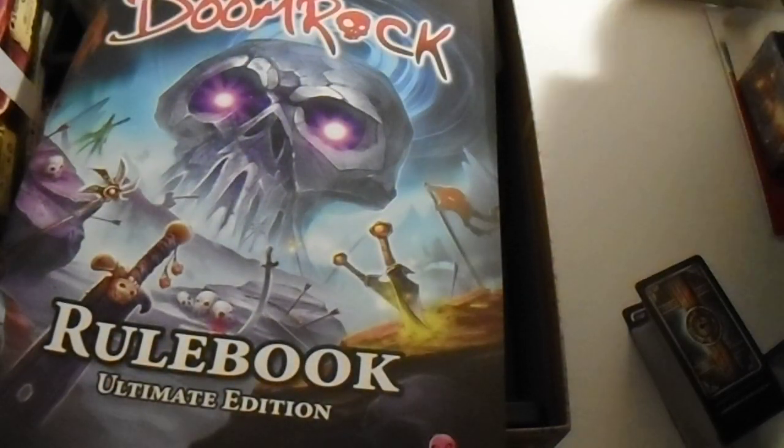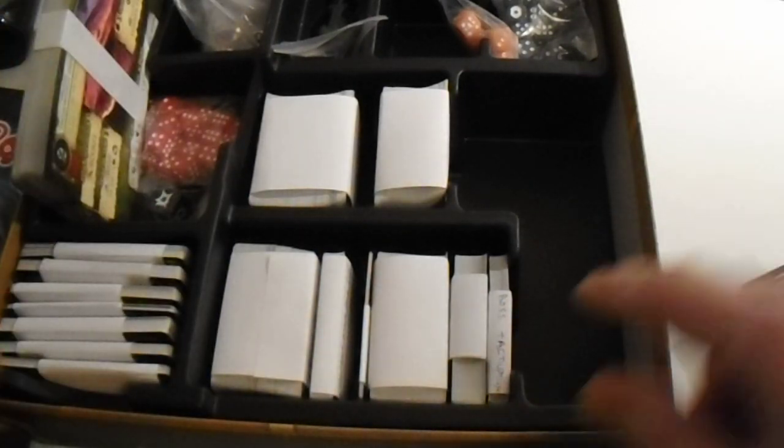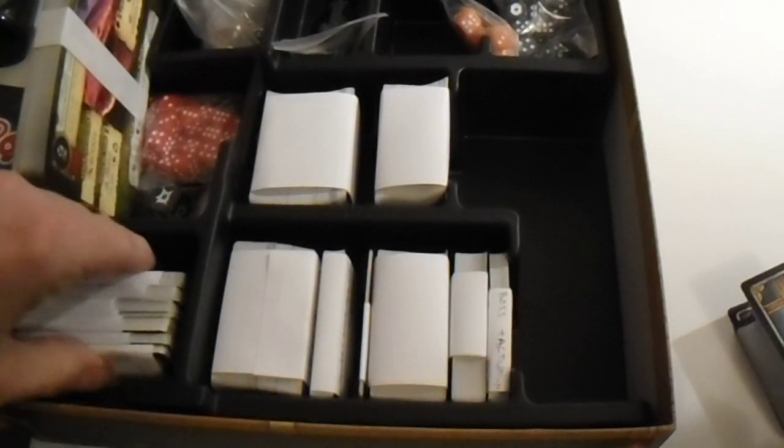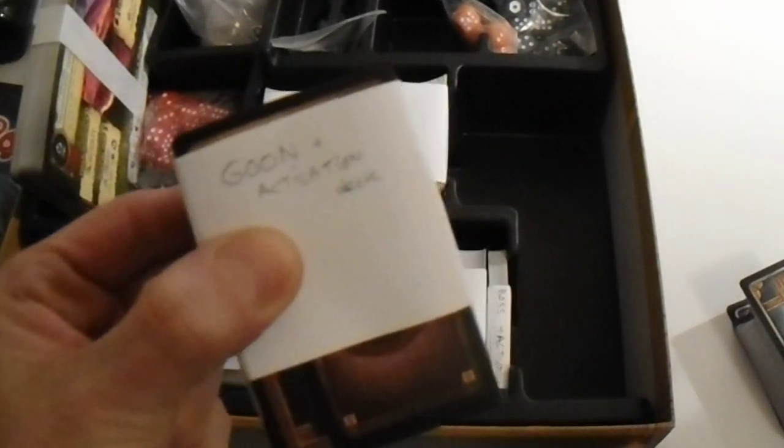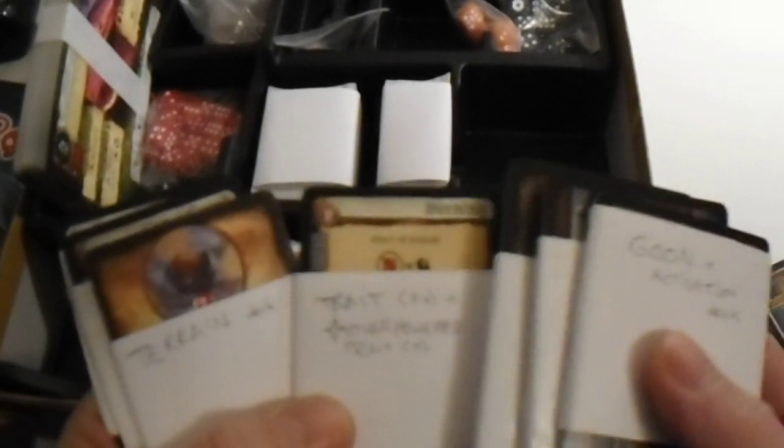You have a stack of big cards: goon activation, bad deck, bad cover card, setting deck, trade, overpower trade, terrain deck, and hero trade deck.